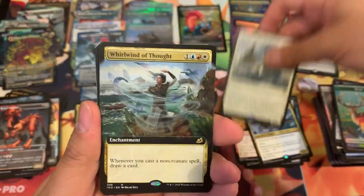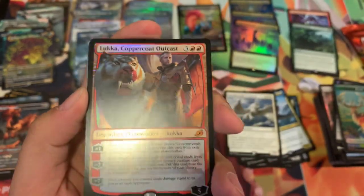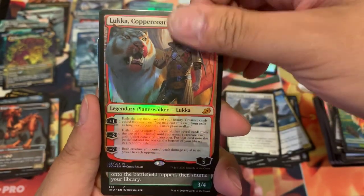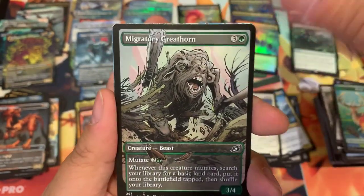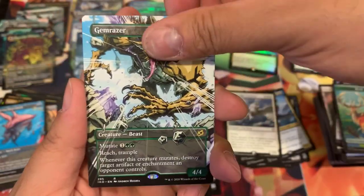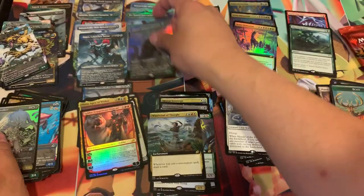Herald of the Forgotten, Whirlwind of Thought — oh, I haven't seen that one before. Actually, yeah I have — I have the full one. Lukka Coppercoat Outcast planeswalker foil mythic — that's a lot to say! Migratory Greathorn, Pouncy Shorttusk, Gemrazer foil, Godzilla Primeval Champion, and a Nightmare Panther.